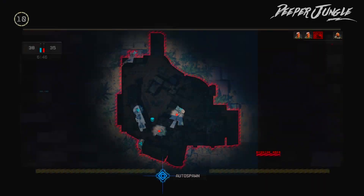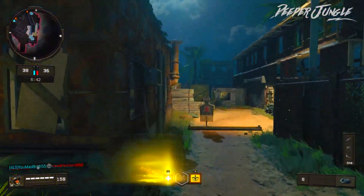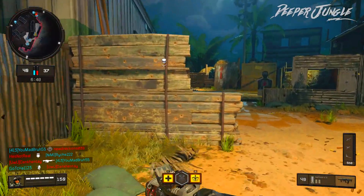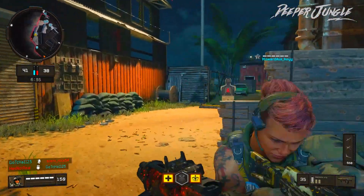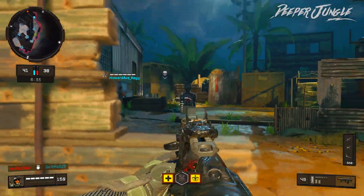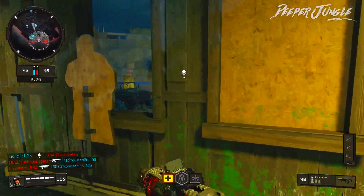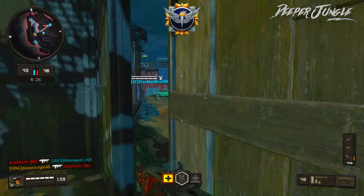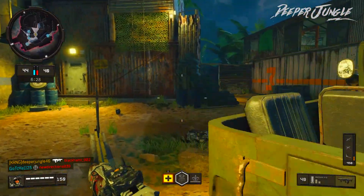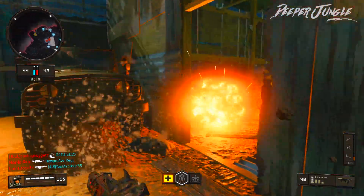For my final attachment I'm going to be using Stock, because as I mentioned, you'll be running around and very active when using the Maddox. Moving over to gear, I'm going to be using Stimshot so you can heal yourself as quickly as possible. For perks, I have my standard setup: Scavenger, Lightweight, and Ghost.